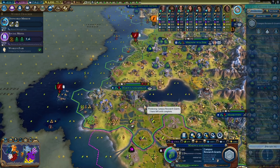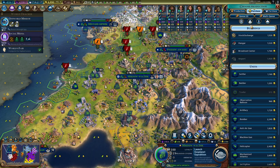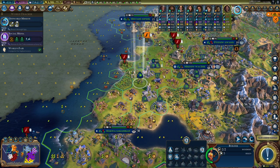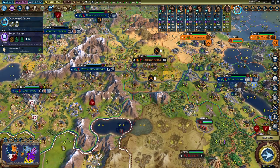Oh, here we need to be doing builders — we definitely need to be doing builders. We need to buy a builder here. Sit right there, cool.